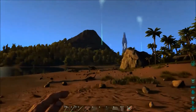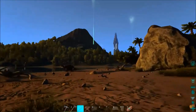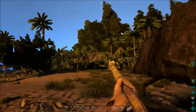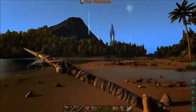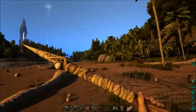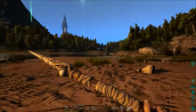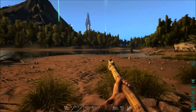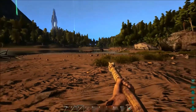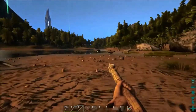Especially when you start making other weapons like the slingshot — once we make the slingshot we'll definitely want some. Oh look at this little guy! I don't really have the means to fight him — I don't really want to fight him yet. Actually, let's fight him though.